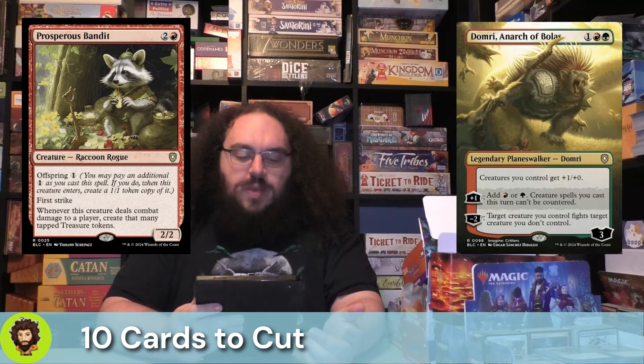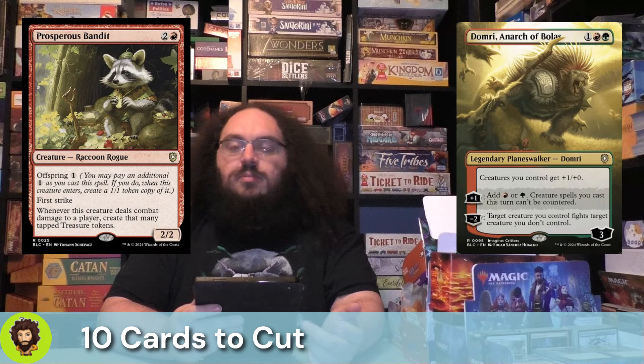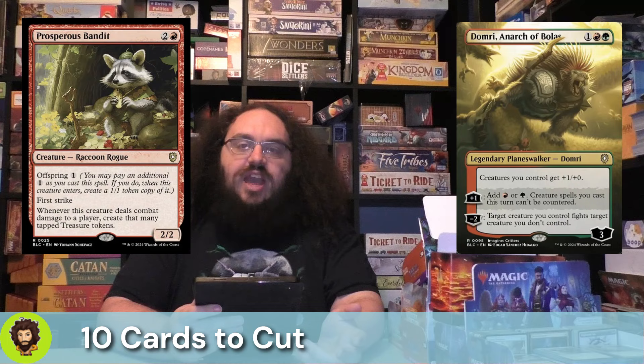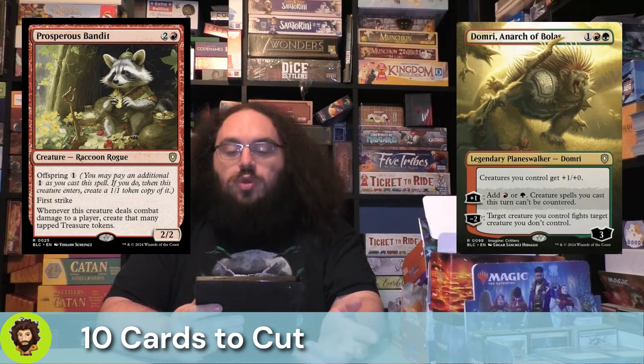Prosperous Bandit — a little treasury boy. They have some offspring to create a 1-1 copy of themselves. They do have First Strike, and if they happen to deal combat damage to a player, we do get to create some tapped treasure tokens.